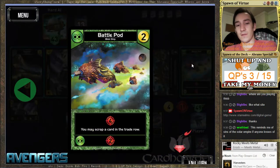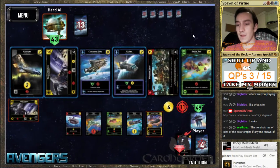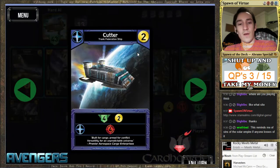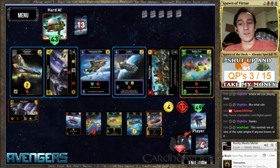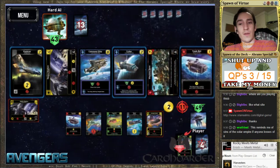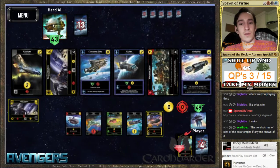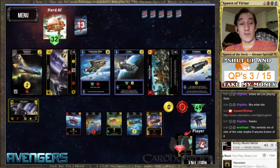This reminds me of Sins of the Solar Empire — not gameplay-wise, though. I think this is our only option: just try to get there before he draws it. And if he does draw it, we have to kill it.